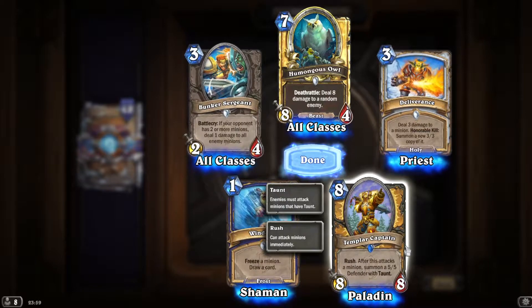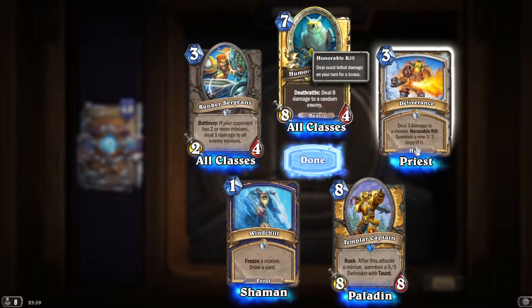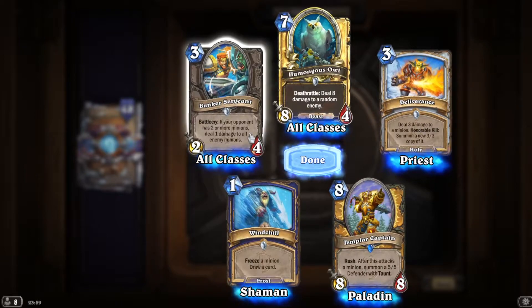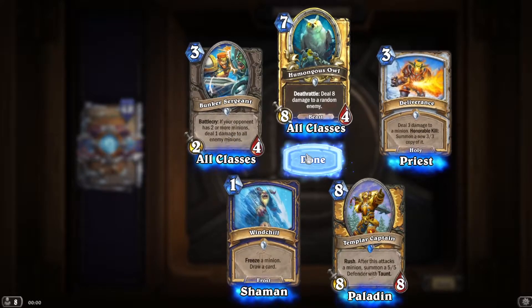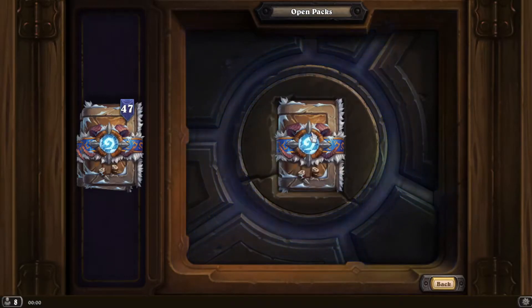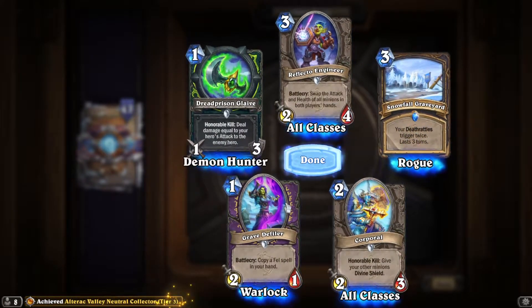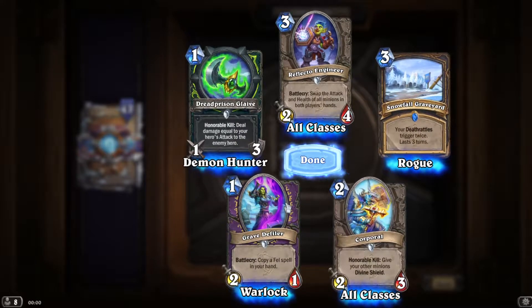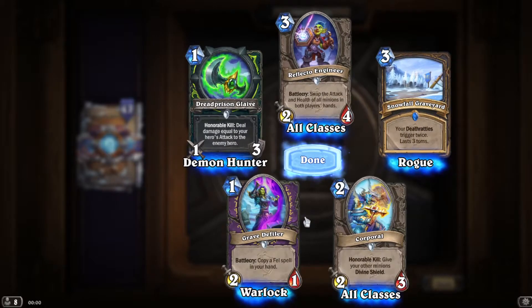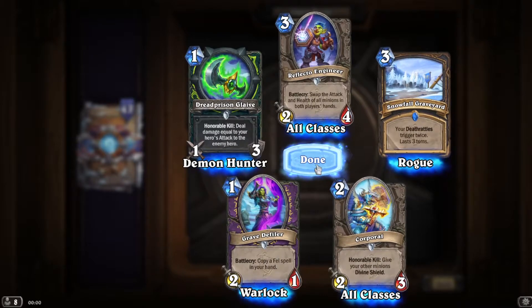If it resumes off this attacks — 5/5 retort. Deal 3 damage to a minion, Honorable Kill: summon a 3/3 copy of it. I faced this in my Duels run recently — very annoying, and I actually got a very good minion for that. Five plus two more minions deal 1 damage to all enemy minions. Give your other minions divine shield — but again it doesn't come with rush, how can you make that work?